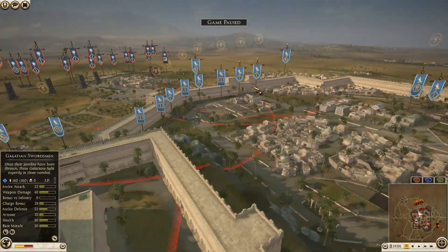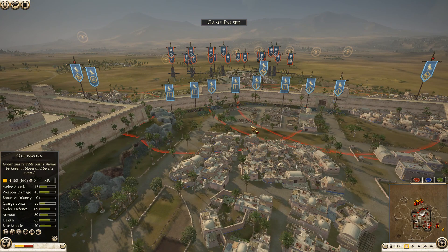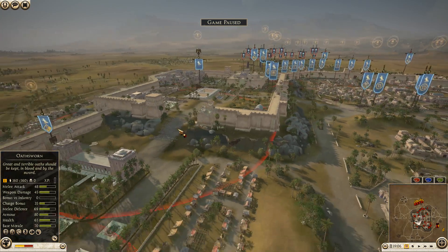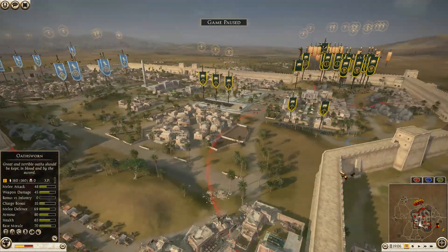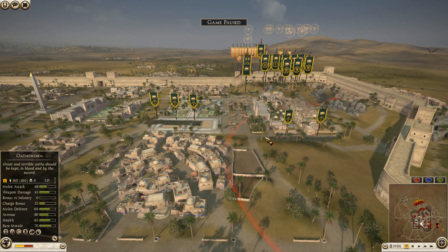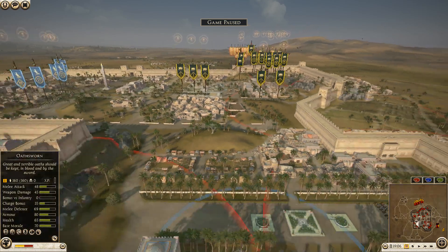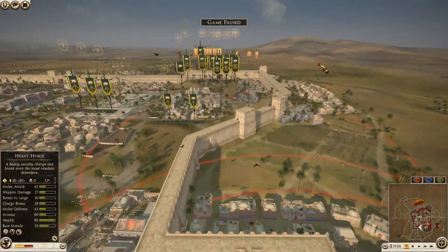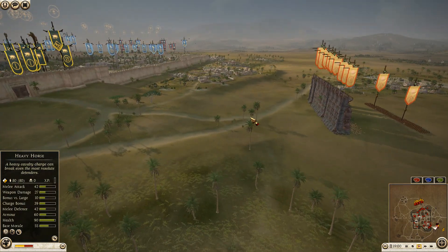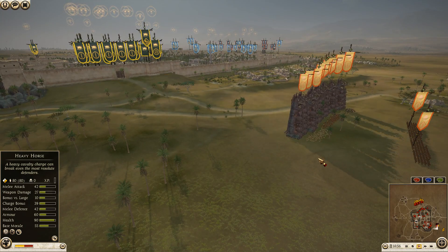On the defender side we start off with Egypt, commanded by Brennan - bringing four units of Galatian swordsmen, four Thorax swordsmen, two Thoreo spears, one Thorax pikemen, one Egyptian infantry, one Nubian spearmen, four units of Nubian bowmen, a Ptolemaic cavalry general, and a unit of citizen cavalry by the gate. His ally is Arverni, commanded by Terror Clown, bringing five Celtic warriors, five chosen swordsmen, three levy freemen, four Gallic hunters, the Oathsworn as general, and two units of heavy horse.